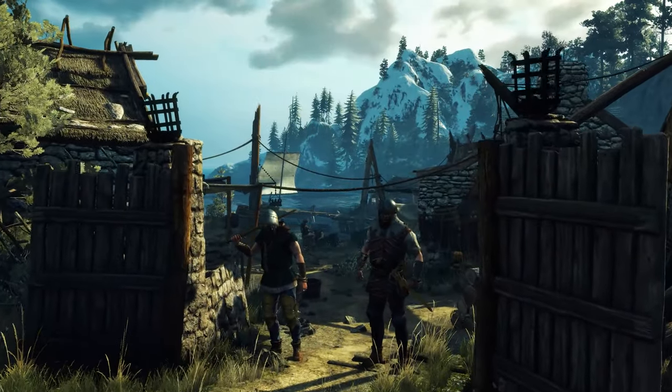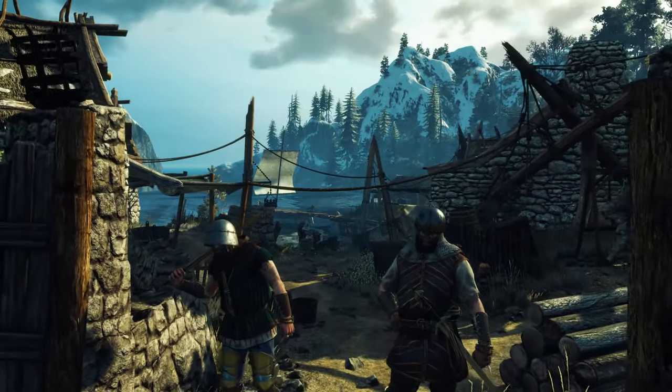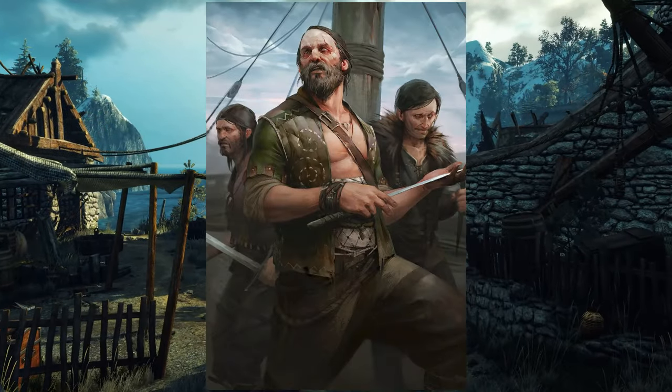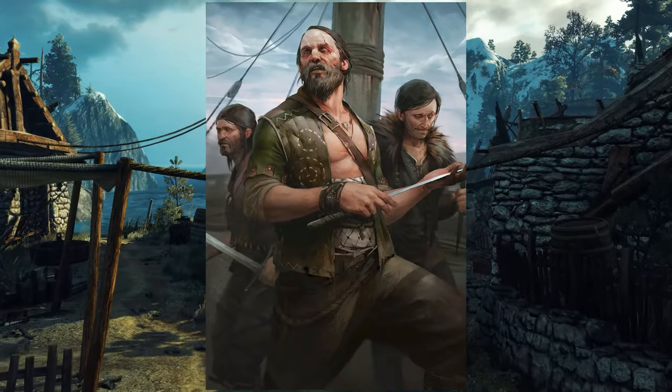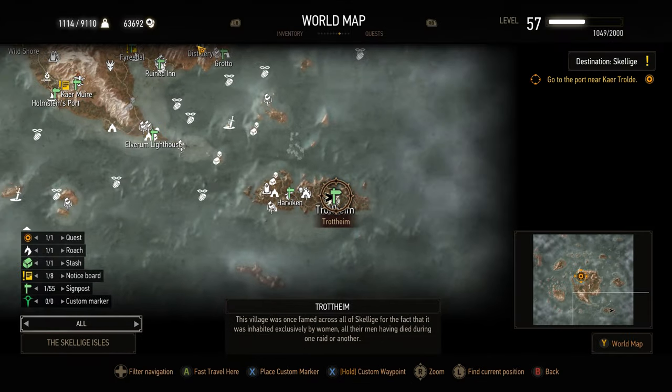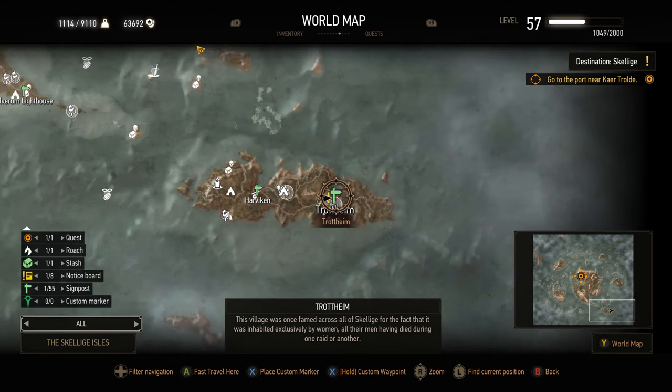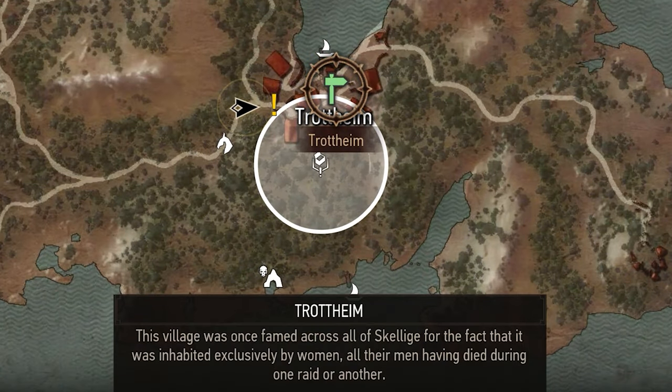To the far south east of Skellige Isles you'll find an island named Thoreau, where the least civilised clan of the entire territory have settled — Clan de Mun. To the east of Thoreau lies the village of Trottheim, ruled by the local pirate captain named Hammond.